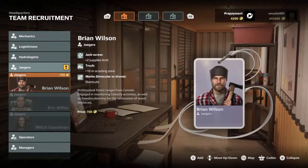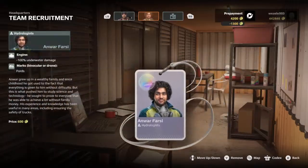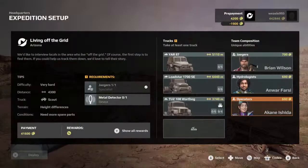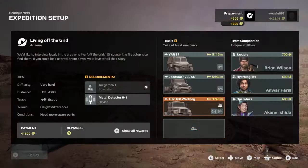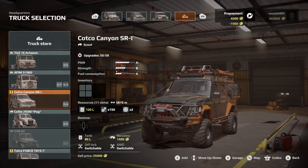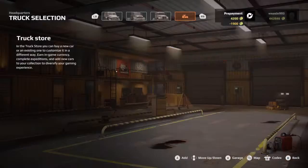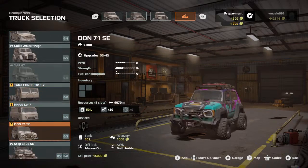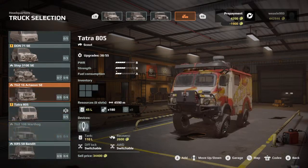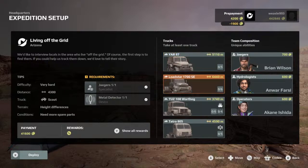Let's throw on a Jaeger — the Hydrologist and the Operator — just because it makes it so much easier. This is a two-vehicle one. A metal detector, okay, let's throw it on. It's got to be the vehicle that I'm driving, right? Actually, let's put it in a smaller vehicle. Oh, here we go — that's right — the OH5 can have the roof rack and that on top.